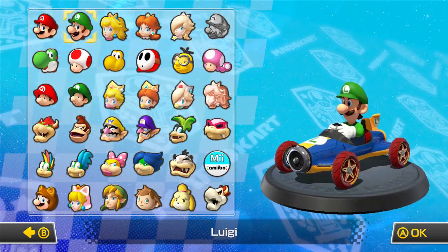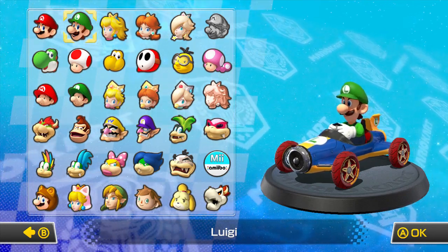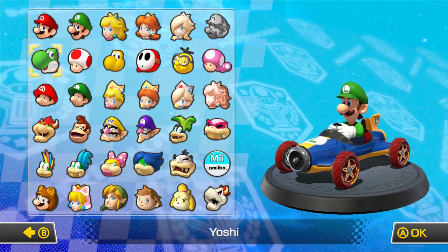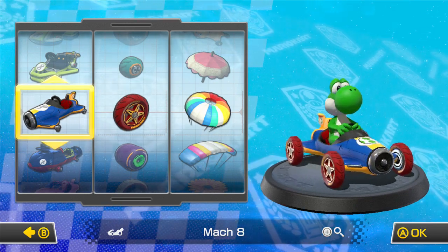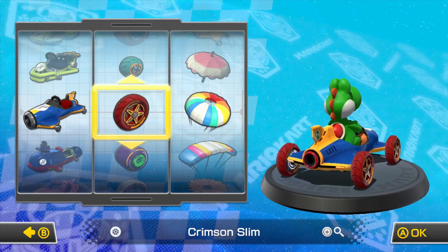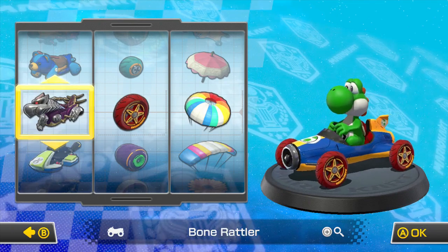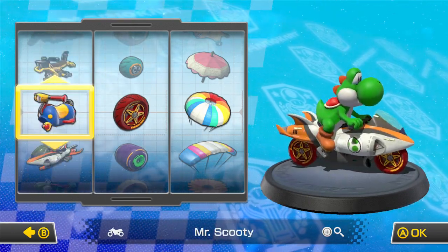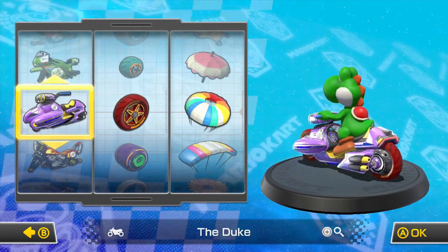In the previous episode we played as Luigi on a great combo. But for this character I'm going to be using another one of my favorites — Yoshi. You can pick any color Yoshi you want. I'm going to go with this Yoshi. These are the Crimson Slim wheels. We're going to be picking a new car — maybe an ATV or a bike. Let's go with a bike.